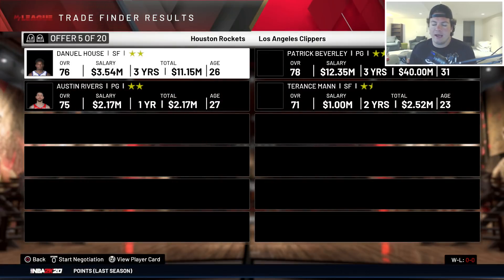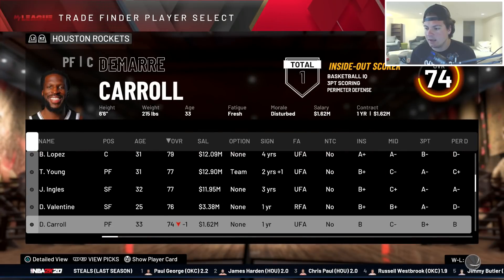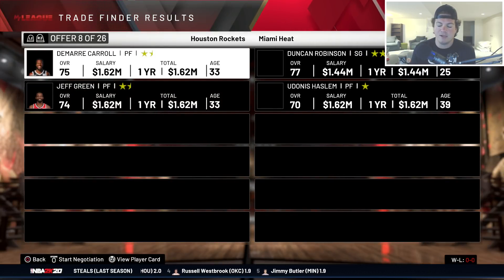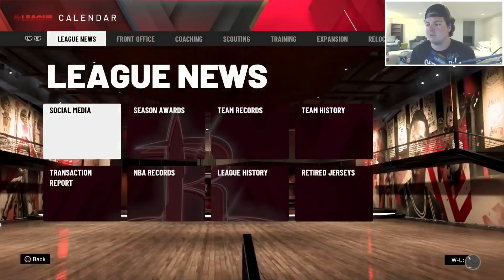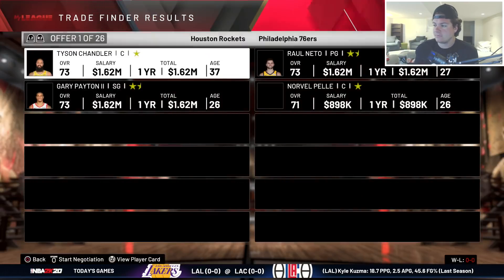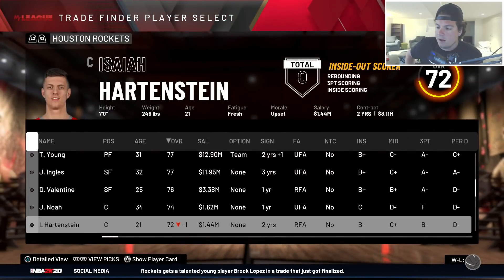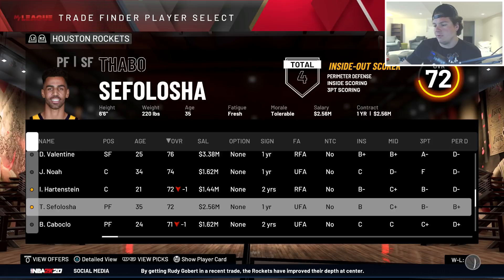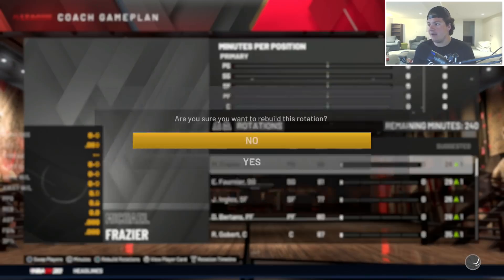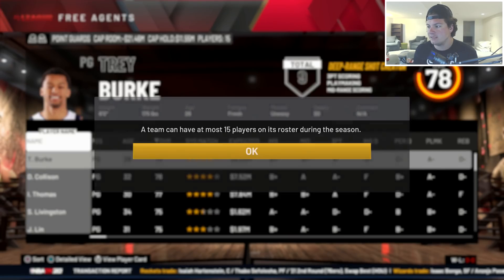We get this done quickly - three, two, one - and just add another center. Why not? Then Damari Carroll, Jeff Green - three, two, one - Gary Payton and Admiral Schofield, just useless swapping. Then Tyson Chandler - three, two, one - JoaKim Noah and another center. This is going to be the tallest team in the world. Hartenstein, Thabo Sefolosha, Isaac Bonga - and we're officially all set. We don't even have a point guard.